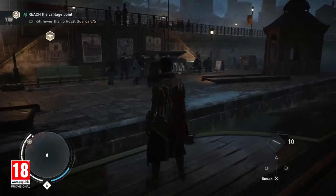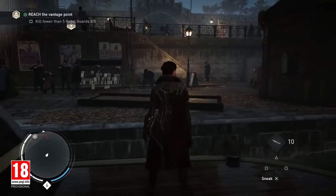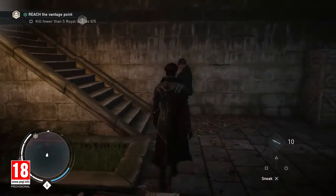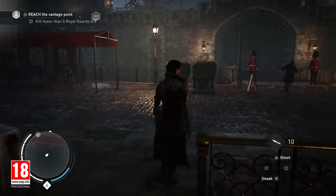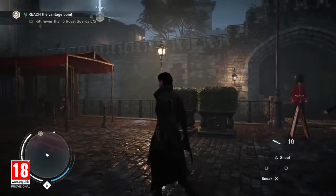We are now approaching the iconic Tower of London. Evie suspects that the vault of the tower might contain the shroud. Pieces of Eden are artifacts created by the ancient first civilization and are sources of great power. Each of the doors to the tower is being watched by royal guards, so to avoid attracting too much attention, let's find another way in.